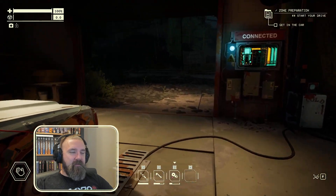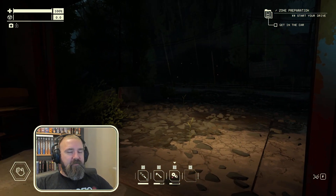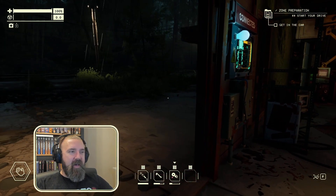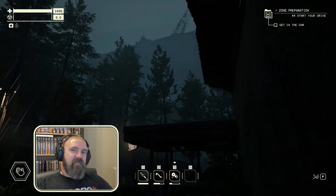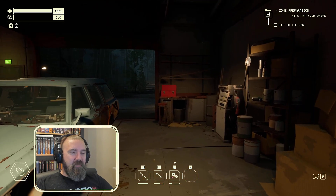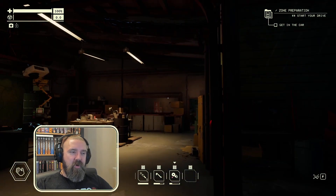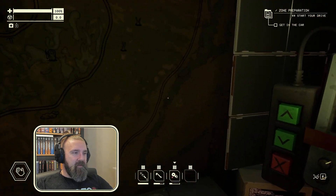Welcome everyone. It's time for more Pacific Drive, where last time we started everything off. We got in our car — well, we sort of already were in our car when the game began. We drove off, and currently we're in the zone. The zone is a place with a bunch of instability and pockets of stability. We are in a pocket of stability right now, and we're going to a second pocket of stability.